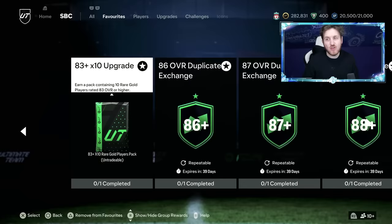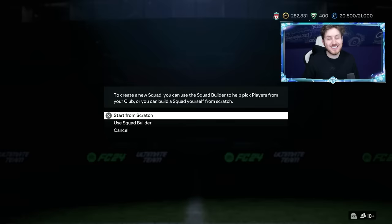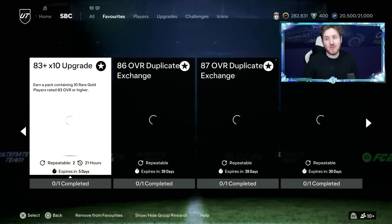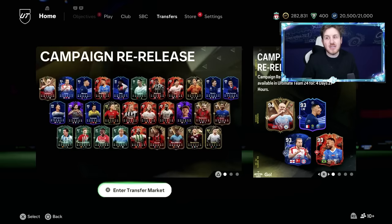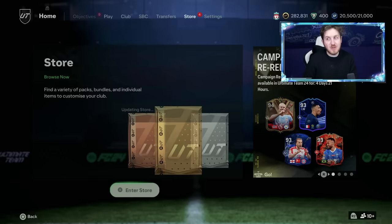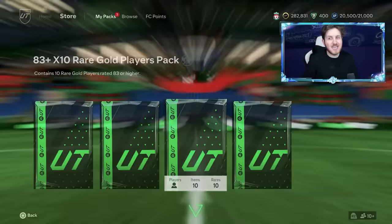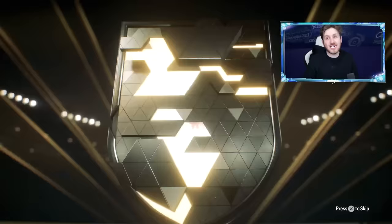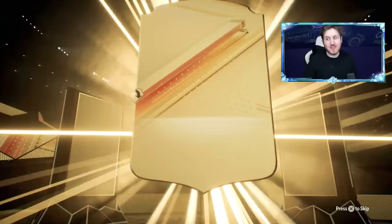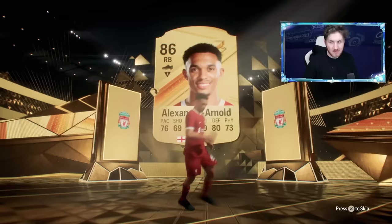I've gone and completed one or two of these SBCs now to show you what you can get. The 83 plus 10 is a fantastic SBC that you need to be completing daily — all three if you can. Informs are the most difficult ones to get. The best ways to get them are by completing the 83 plus 10. You can also do player picks to get them, get low rated fodder from the premium gold player pack daily, and complete the daily upgrade pack. So there are a lot of ways to get those informs. Straight from the get-go in this first pack of the day, we have got Trent Alexander-Arnold.